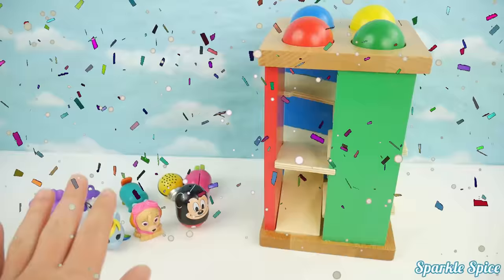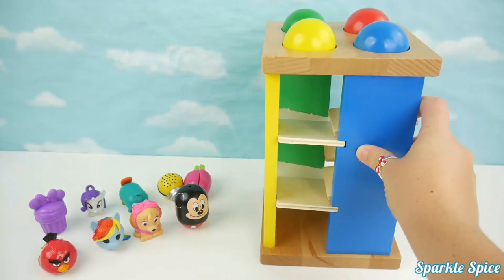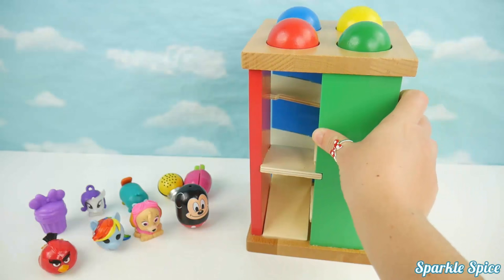First let's look at our ball pounding table. We've got a green side, a yellow side, a blue side, and a red side. They also come with a matching ball — we've got green, yellow, blue, and red.